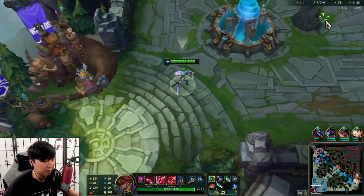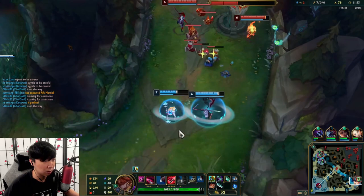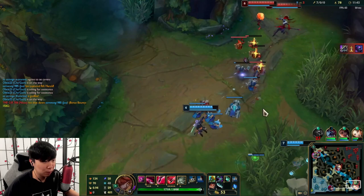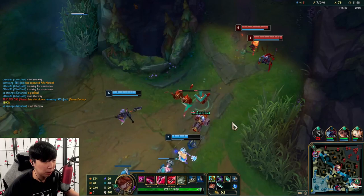I'll pick up Sword Shoes and a dagger, going Nashor's. I could roam bot here — I feel like they want to fight. Amumu's ult is down so I'm not sure he'd want to go in without it. I'm going to hide in one of the bushes and see if they fall for it.